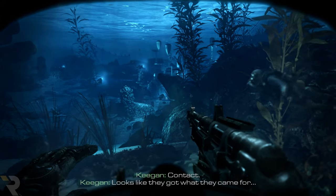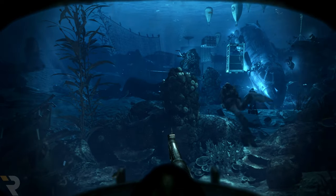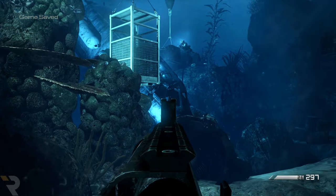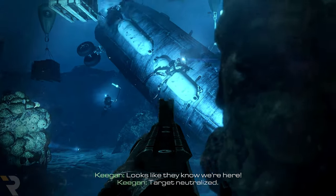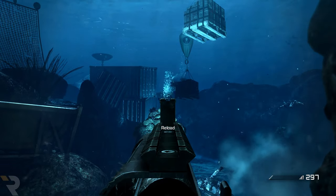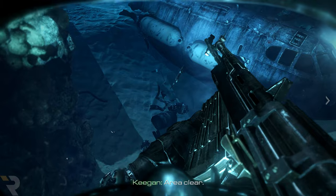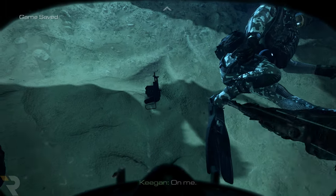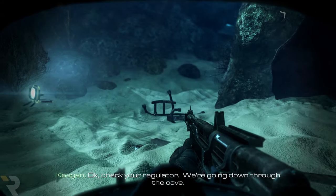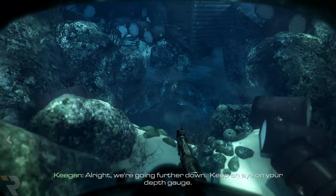Contact. Looks like they got what they came for. Find a good position to flag them. We're at rally point. We're flying — looks like they know we're here. Down here, neutral. Area clear. Looks like there's an opening through the containers. Check your regulator — we're going down through the cave. All right, we're going further down — keep an eye on your depth gauge.